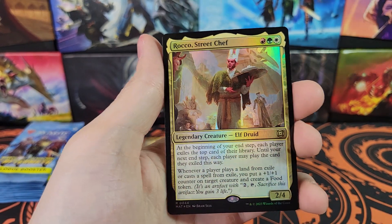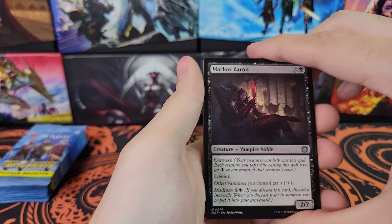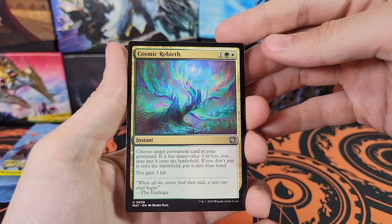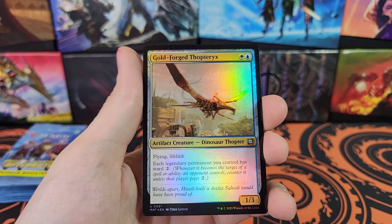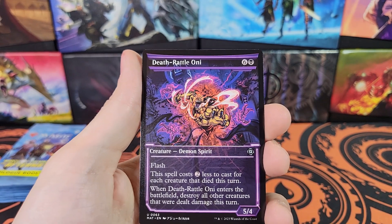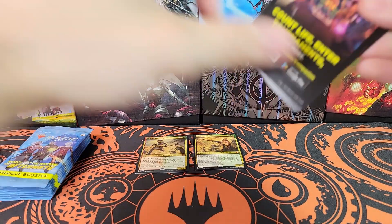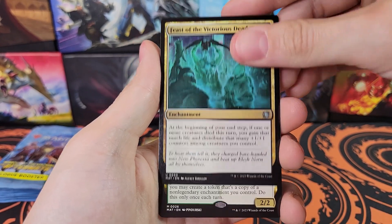Plargan Nasari for the rare. Got Rocco Foil Rare and Goldforged Thopteryx Showcase Non-Foil. Markov Baron, Cosmic Rebirth - real cool artwork. The rare is Metropolis Reformer, then Goldforged Thopteryx - pulled half a dozen of those in this box. The set is so small that you get a playset of everything from a single box, except for the rares and Mythics. Seems like we're gonna get a playset of every uncommon.